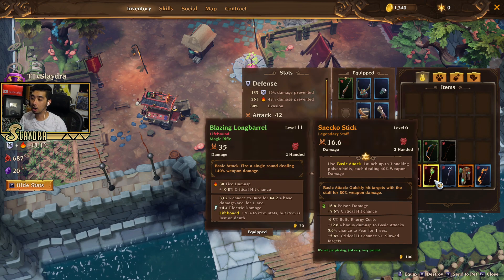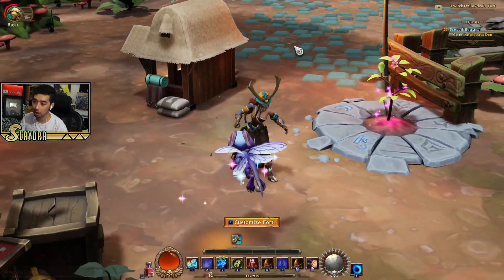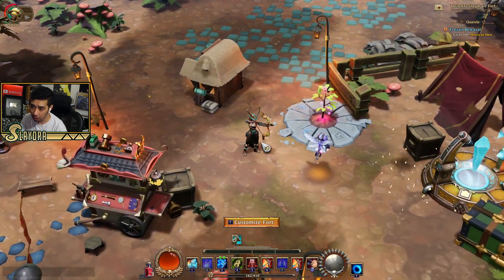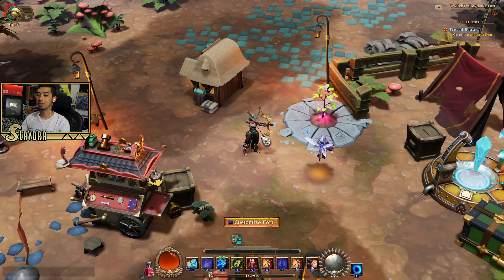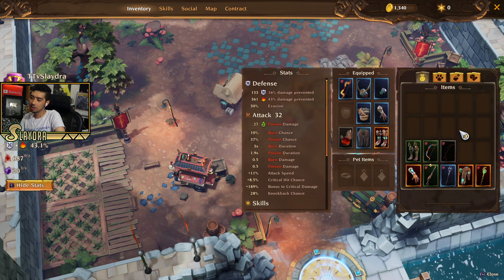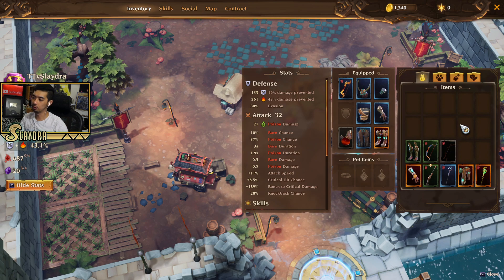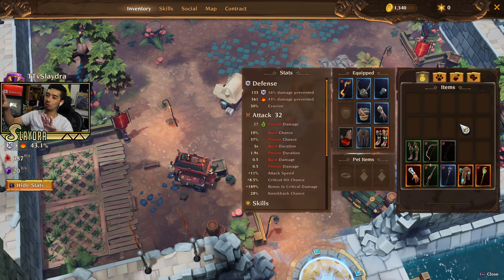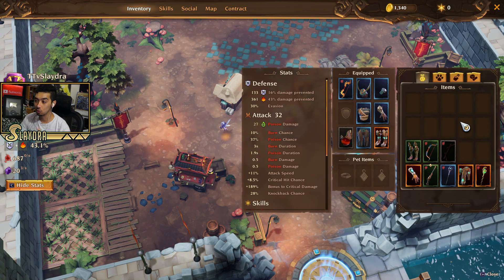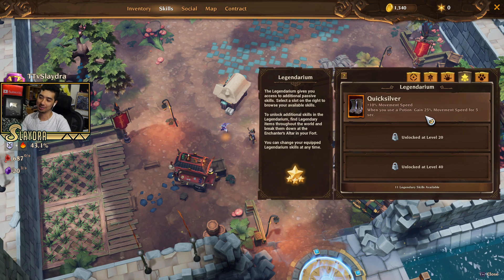There are also other legendaries that will proc on like basic attacks. Since this was a bow build, we have a staff right now but we can still use bow attacks and it just swaps the skin. If I happen to have this bow over here, it'll use this bow skin for that ability. This is one thing I do like with the game — I think it's cool that you can run a great sword and still use bow skills. I think that's kind of cool, but I don't think that's like next-gen or a game-breaking enough mechanic in the action RPG genre for me to strongly recommend the game because of it.